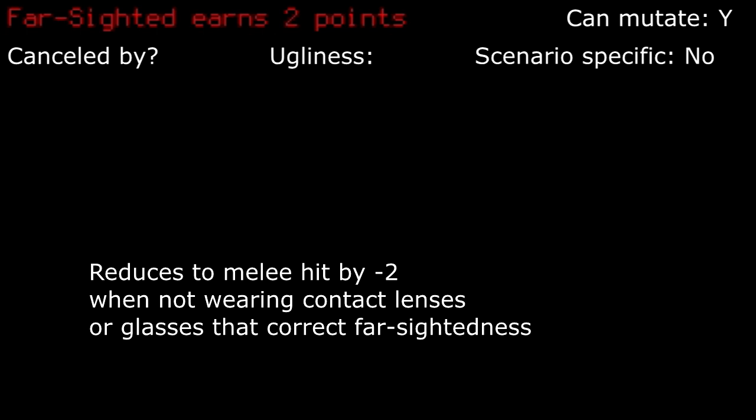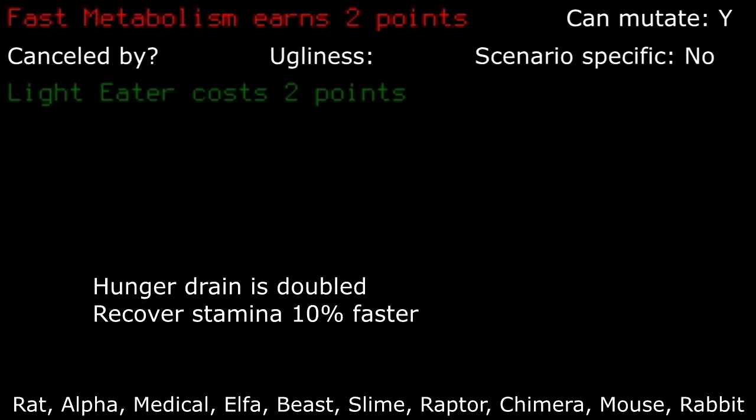Farsighted: this honestly just sucks. I wouldn't take this because it basically prevents wearing power armor helmets without contact lenses. Fast metabolism: this trait is actually good. Since it provides stamina regeneration, I always take this in tandem with high thirst and gourmand to offset it, but everyone has their own playstyle.